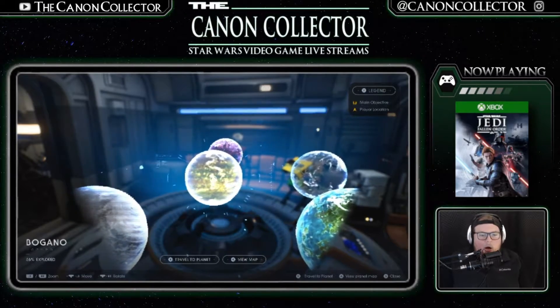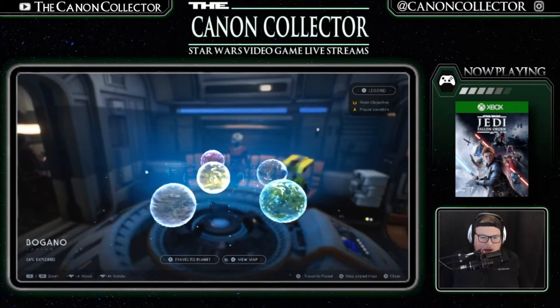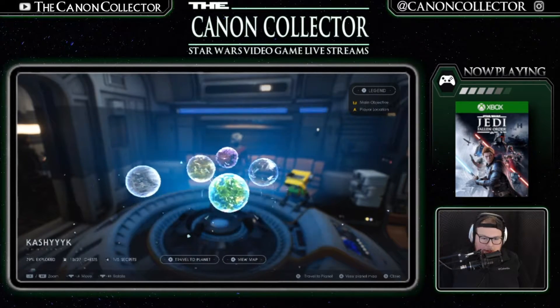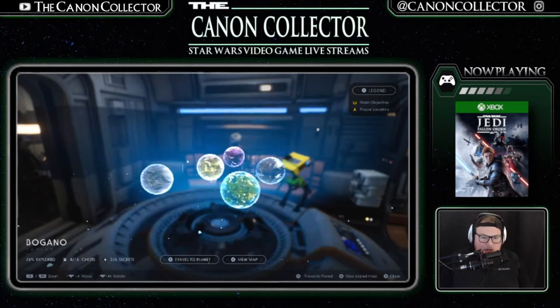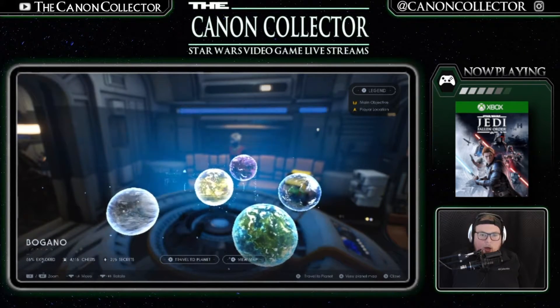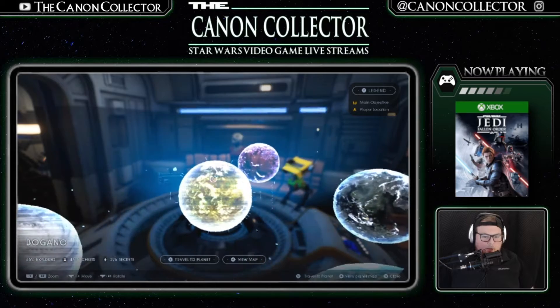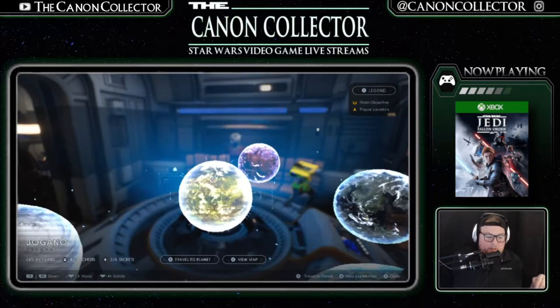I've got our holo table loaded up so we can look at some of the planets. We have five different planets that we can go to, so hopefully we'll make five different videos. I'm figuring we just start at the top and go to Bogano, and then work our way out as we did through the rest of the game. Looks like we have about 56% of this planet explored, four out of 16 chests, two out of six secrets — so let's see if we can 100% this bad boy.